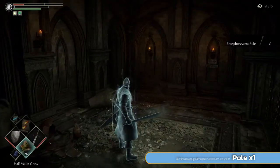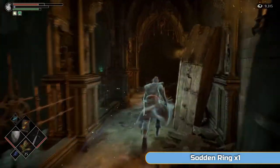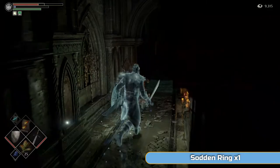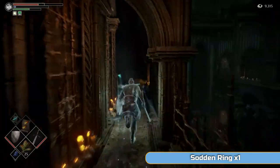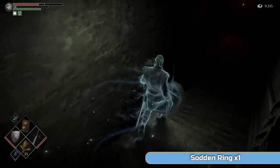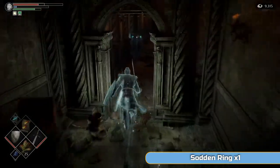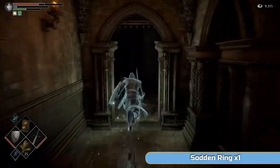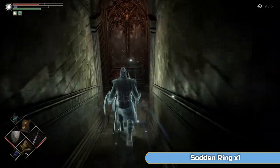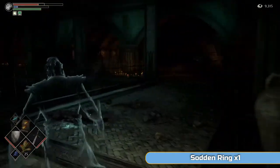Whatever you do, once you've killed a Black Phantom or a Primeval Demon, do not go to the Nexus. Do not use an Arch Stone, because your world tendency will shift again. At this point it hasn't shifted yet — it will if I leave, because I've killed the Black Phantom, and that means the Primeval Demon will disappear. We're also getting a ring from this area — the Sodom Ring — which only appears in pure Black World Tendency. You can die between now and getting the Primeval Demon; that's fine, dying doesn't shift the tendency. Just do not go back to the Nexus. That backup save is there in case you do.